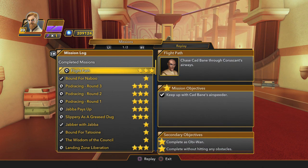What's up Disney Infiniteers? Today I want to give you a guide on how to get three gold stars on Flight Path. This is one of the hardest missions in the game to get three gold stars on, and to do so you have to keep up with Bane's air speeder, complete as Obi-Wan Kenobi, and complete without hitting any obstacles.